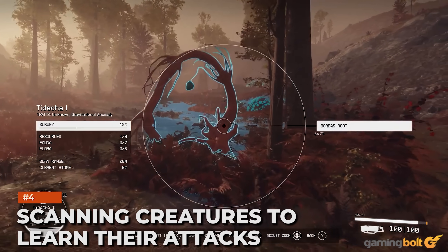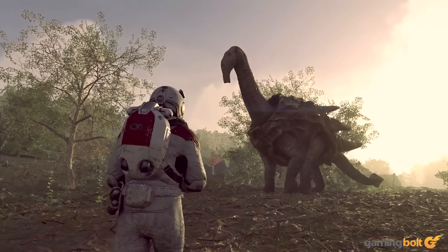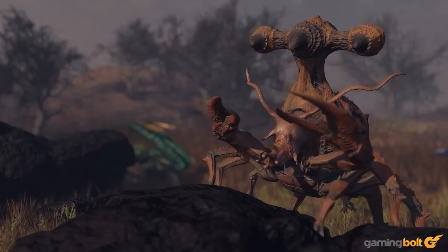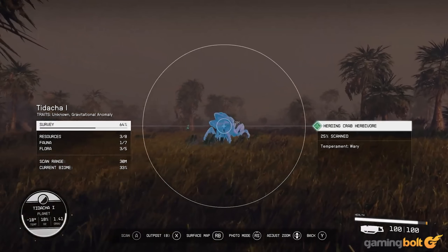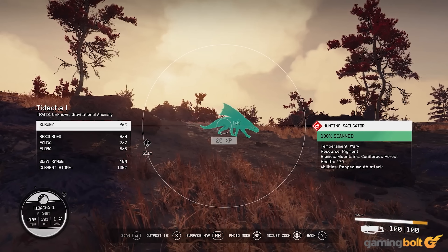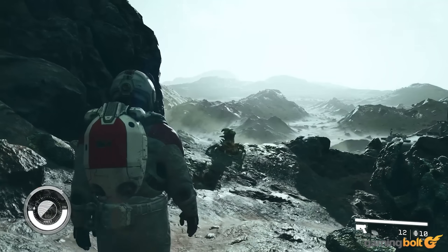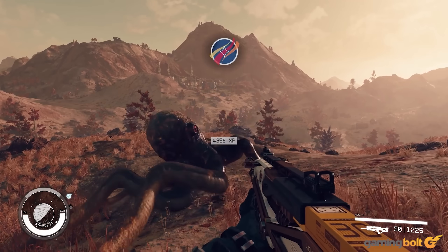Scanning Creatures to Learn Their Attacks: Scanning is immensely valuable, not only for analyzing your environment but also for determining the different resources that plants and creatures provide. The deep dive also showcased that fully scanning a creature gives insight into its health and abilities. For instance, the Hunting Saligator has a ranged mouth attack and a wary temperament, so it'll treat you cautiously. The Swarming Dragon can deal burning damage and has double the health, but resides in different biomes. Before getting into fights or harvesting resources, it's a good idea to improve your scanning to know more about what you're up against.